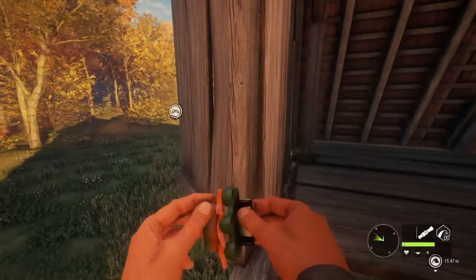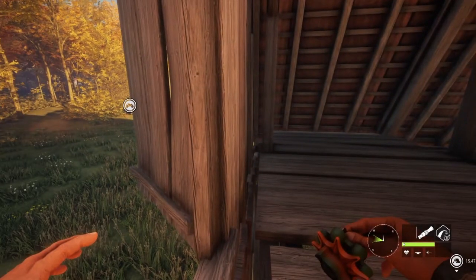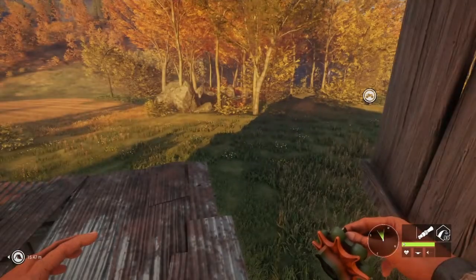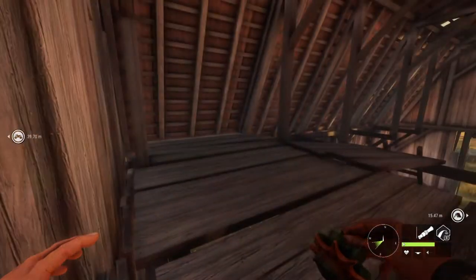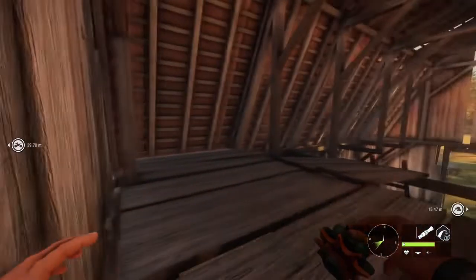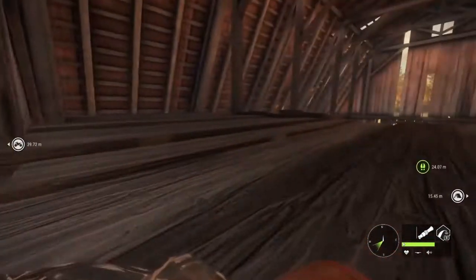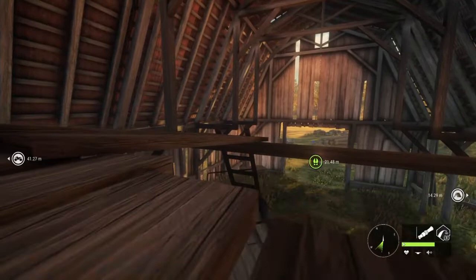I'm gonna get back up in the barn and start calling for this fallow deer, see if I can bring him this way. I can hear him but I don't know where he is — I don't really want to move because walking on this floor is quite loud. I'm gonna call him over here, pretty sure it's that fallow deer. Let's see if we can get him out in this opening so I can get a shot on him. He's like right outside this barn — if he comes in here I'm gonna flip out.